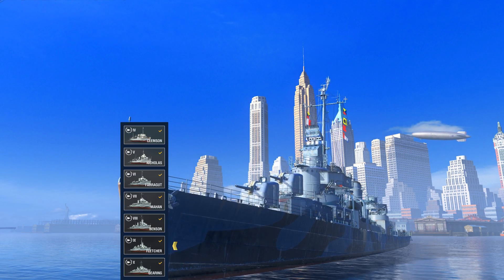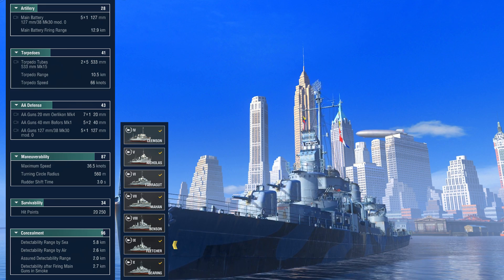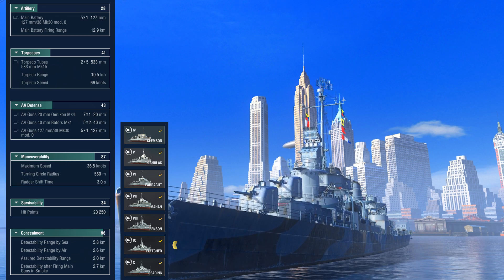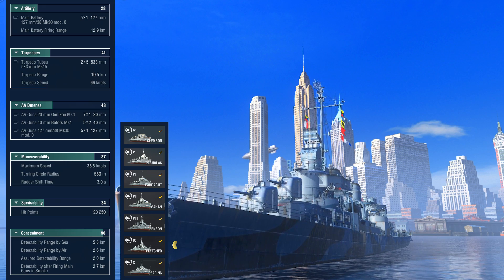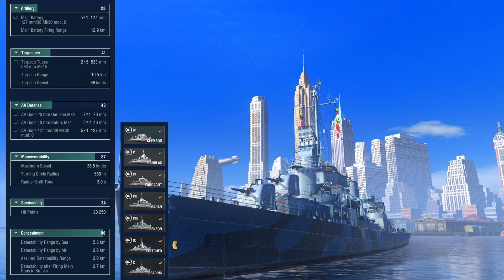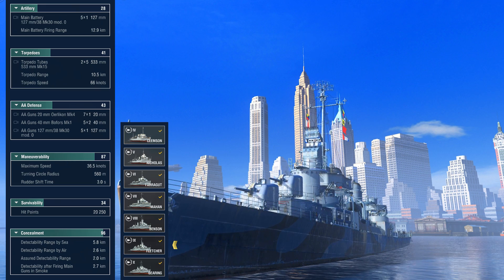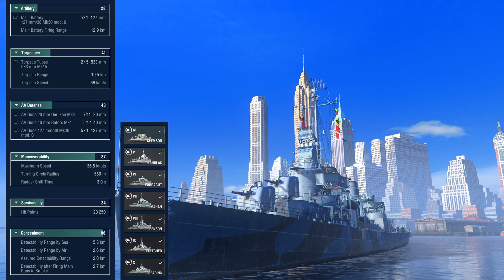Being the 9th tier on the branch, the Fletcher now represents in full strength what they find in an American destroyer. She is equipped with five 127mm guns in a 5x1 configuration with a top firing range of 12.9km. Torpedoes consist of 10 533mm tubes in a 2x5 configuration, with a maximum range of 10.5km at a speed of 66 knots. Fletcher sits on 20,250 points of health, reaches a top speed of 36.5 knots, surface detection is 5.8km, and armor thickness goes from 6 to 21mm.